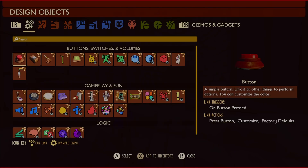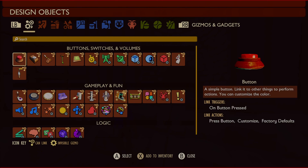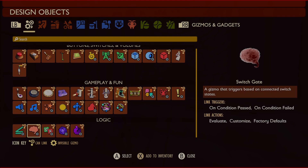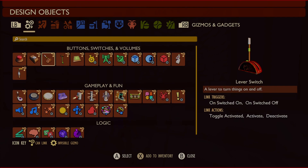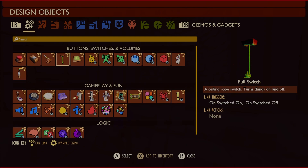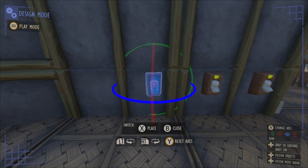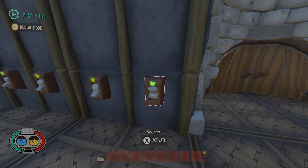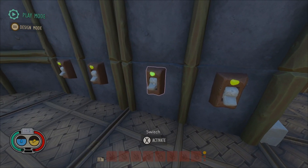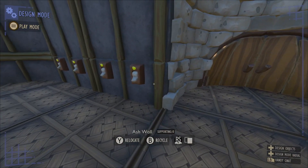For the next step, you want to figure out how many switches you need. You do want to use switches for this. You can do buttons, but you have to also use a switch gizmo with it, so it's just easier to use a switch, the lever switch, or the pull switch. For this one, I think I'm going to go with eight — just four on each side of the door. These switches do have an indicator of when they are switched on or off with the light right above it, but I don't feel like that's enough.